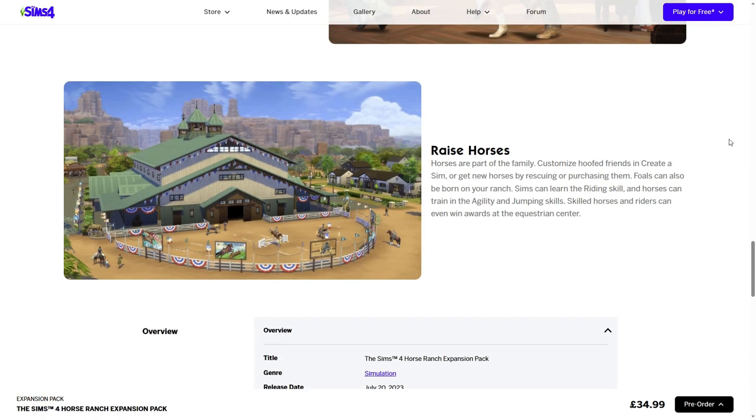I highly believe the equestrian center is going to be a rabbit hole - the more I think so is because in Sims 3 it was a rabbit hole, and the windows are frosted over with a black doorway. It's kind of sad but also fine, because with the other one you just did the races, got horses, sold horses, and bred horses in there. I'm glad we're still able to do barrel racing and jumping outside, and it looks like there are markings on the ground to show where the jumps are.